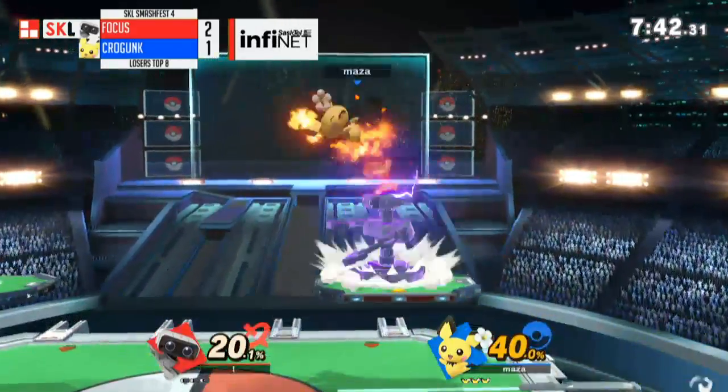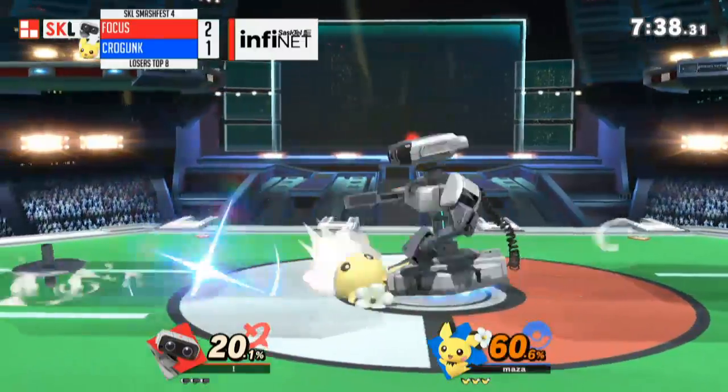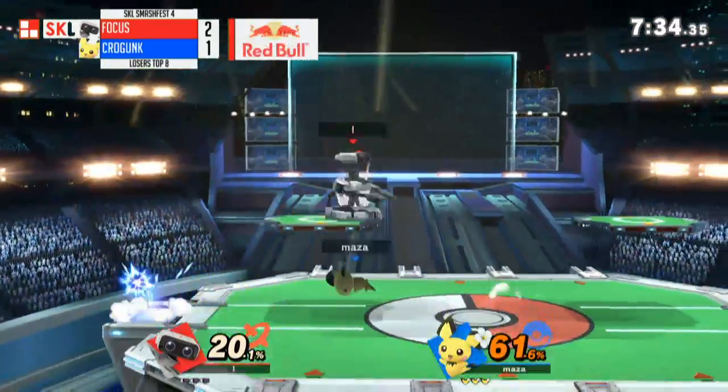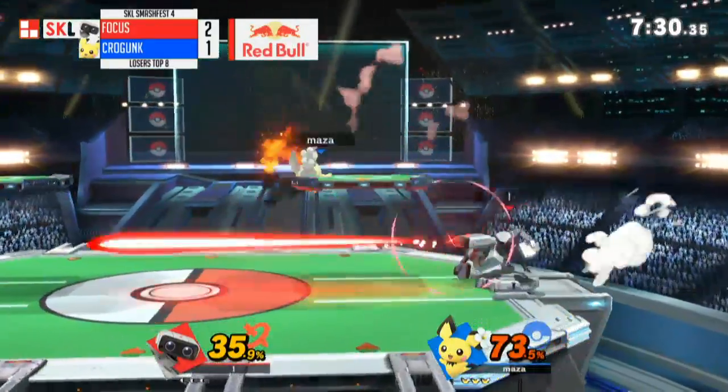Off to a decent start — has some percent on Pichu. As we mentioned, very light character. Even though it looks like only 40% difference, a big hit at this point might kill.